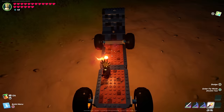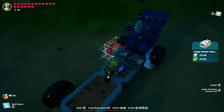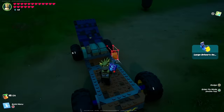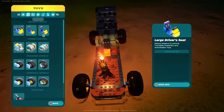Now we're going to go back to vehicle parts under controls and grab a large powered center. This might be overkill but we're going to do it anyway — put this thing right up against that block. Then from here we're going to move over to the large driver seat and nudge it right against the power center. Make sure it's centered well because the next parts we're going to put on need to fit right on the side of the seat.